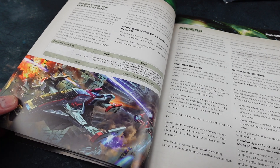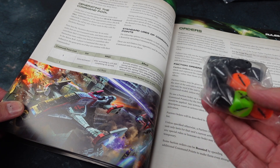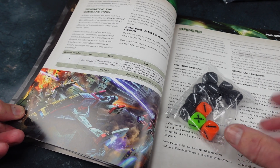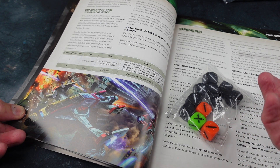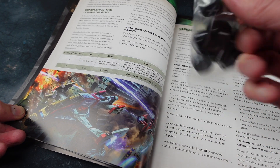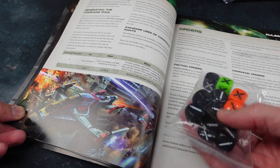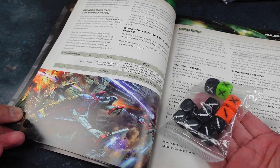Now, command points. In this game you roll a certain number of command dice, and commanders are super important. You do a lot of measuring from the commanders — they have a 12-inch command range, and within that range they can give troops the benefit of faction abilities and command abilities. If you have multiple commanders you can roll multiple special dice as well. You roll them, get a number of command points for that round, and they refresh at the start of every round.